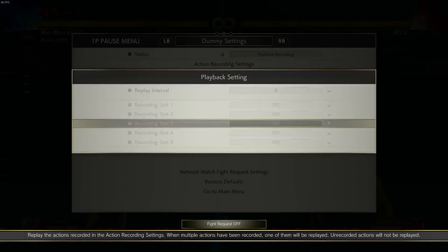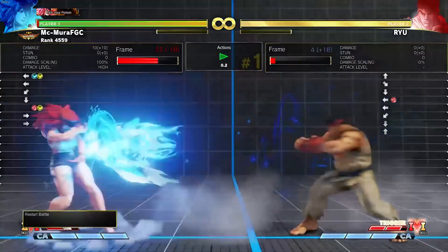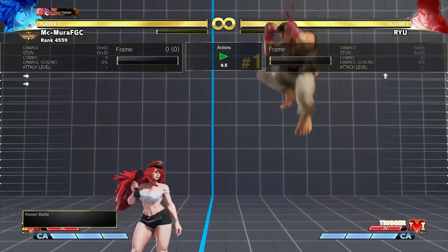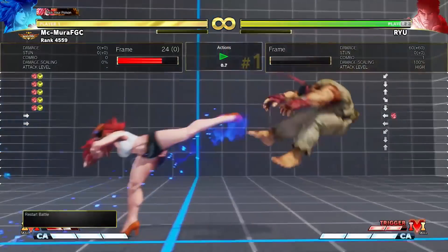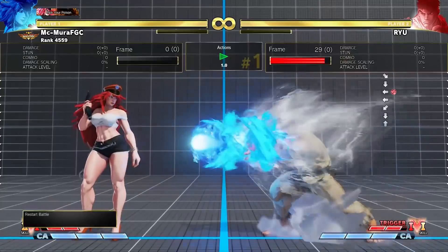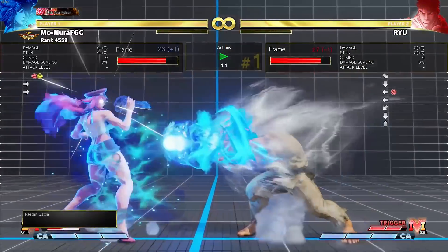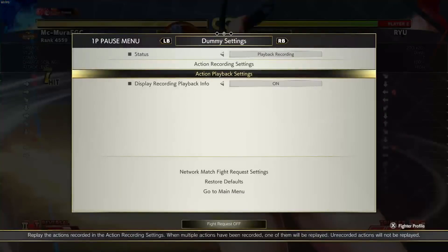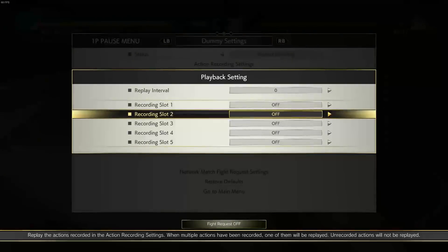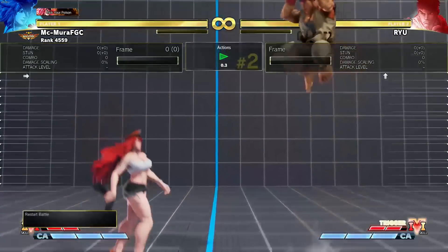V-Shift can punish fireballs from a sizable distance. With Poison for example, you can V-Shift and then get a Love Me Tender. You can do the V-Shift itself and get the break even from long distance — the follow-up has really long range. You can also V-Shift and get super, though that may be too far at some ranges. Characters with long-range supers like Poison will be in a really good situation. Fireballs are gonna get hit hard by this.